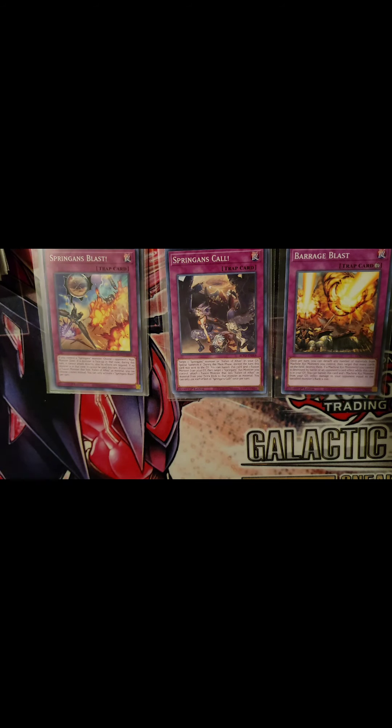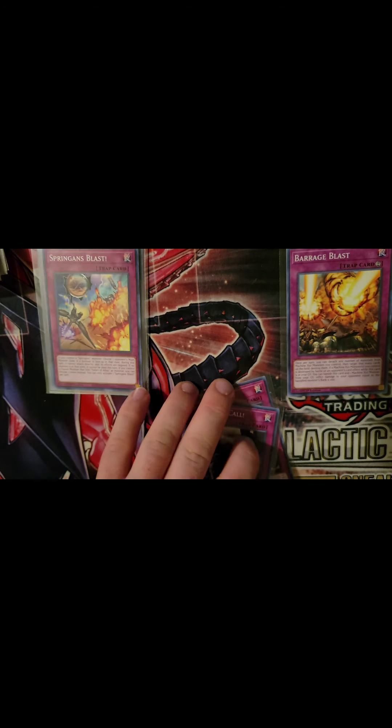Springens Calling: target one Springens monster or Fallen Angel in your graveyard and special summon it. During the main phase except the turn this card was sent to the graveyard, you can banish this card to add one fusion monster from your graveyard, then target one Springens XYZ monster you control and attach one fusion monster listed as Fallen Angel from your extra deck as material. Once per turn. Having two of these is vital for getting your XYZ monster back or recovering any Springens monster.